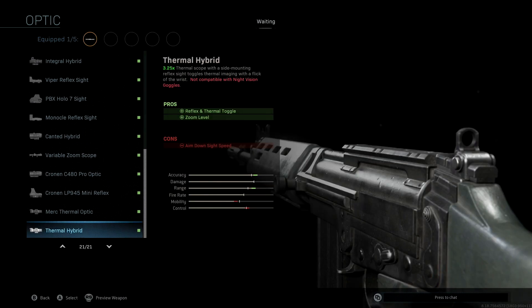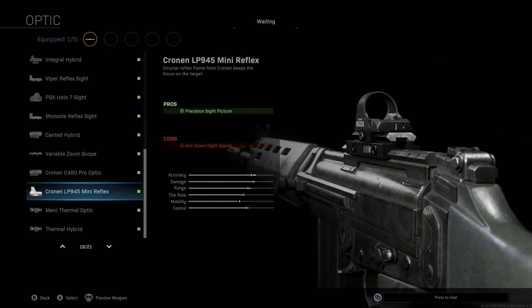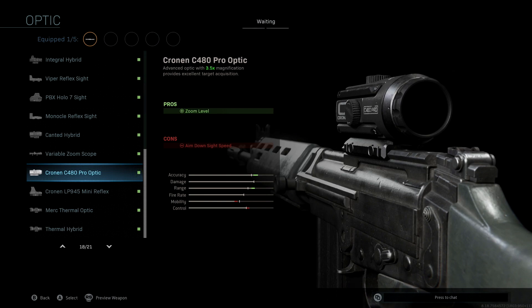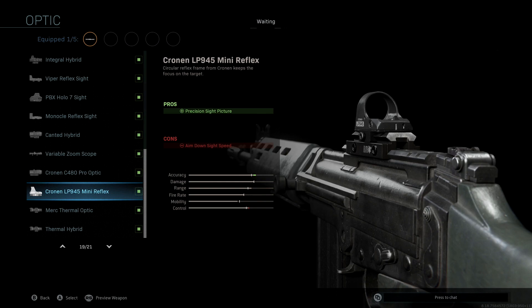The optic we're using is the Cronin LP 945 Mini Reflex. With the FAL specifically, because it is single-shot, the mini reflex is really appealing since it lets you hit people at distance but also at close range. A lot of people like the Cronin C480 Pro Optic, which has better accuracy and range boost, but in close to medium range gunfights it's really not that useful. The Cronin LP 945 is great for both ranges and I think you guys will like this one a lot better.